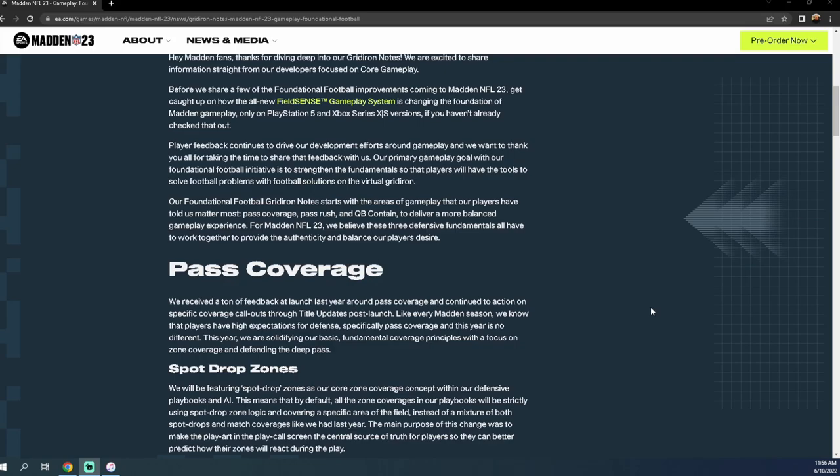Typically what Madden does is: if something is overpowered in the previous Madden, they will tune it down and course correct in the next one. Going back to the transition from Madden 13 on PS3 to Madden 25 on PS4, there were significant issues — one major issue was player movement. In Madden 23, EA is tuning the game back, not as arcade as PS4 but certainly not as sluggish as PS5 this past year. So take off escape artist and learn to pass from the pocket.